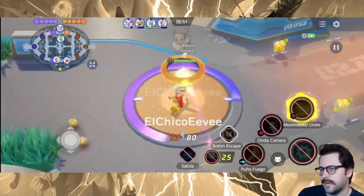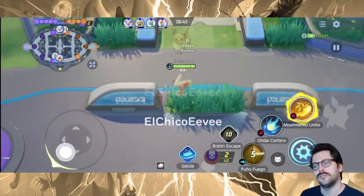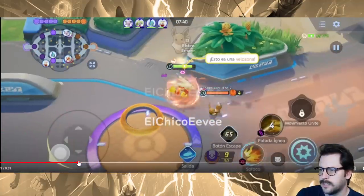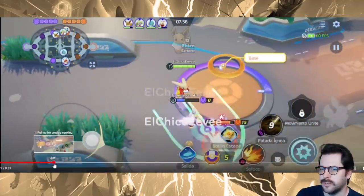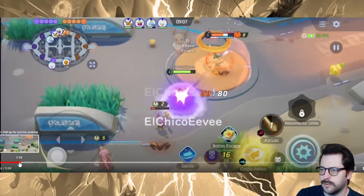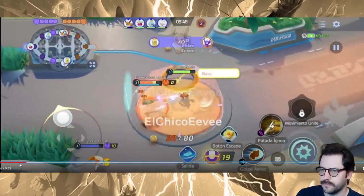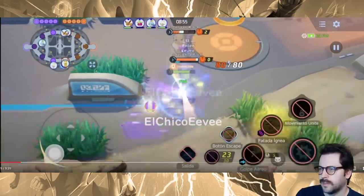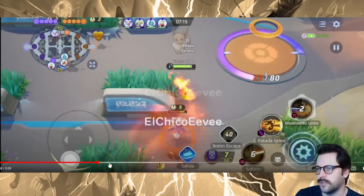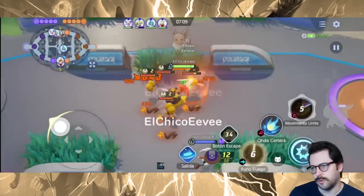That looks clearly to be Focus Blast and Fire Punch, so they're on sort of a set. I'm wondering if you can choose - going back in this video to make sure I didn't miss this. At level five you only have one choice, so you don't get to choose. You do not get to choose your moves - once you get your Unite move, that is the only time you can switch your moves. Great to know.